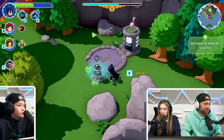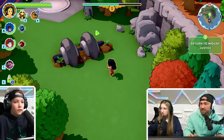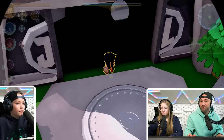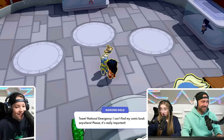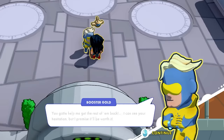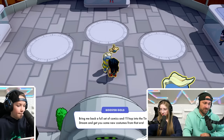Oh, this is a healing station — Cammy, you want to heal yourself? Oh, it heals everyone! Cam's going to Mount Justice, following the green little arrow. Team, national emergency — I can't find my comic book anywhere. Please, it's really important. Oh, there it is — I found it! Thank goodness you found it. You've got to help me get the rest of them back, and I'll hop into the time stream and get you some new costumes from that era.